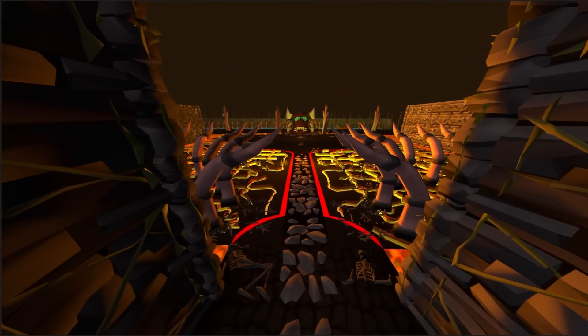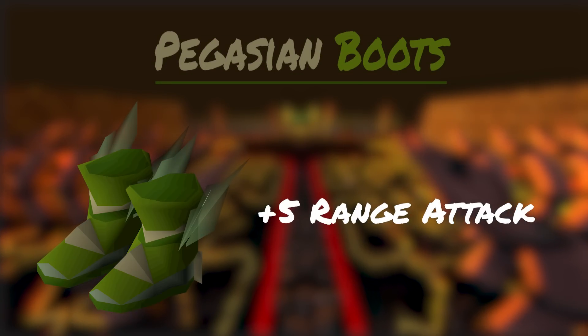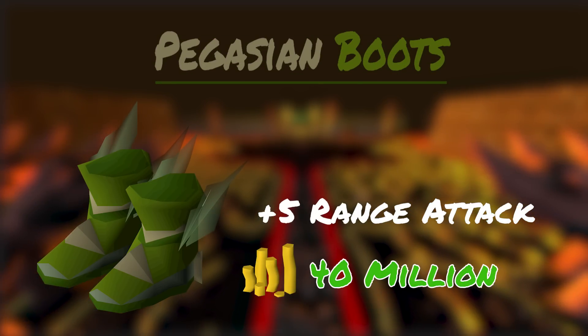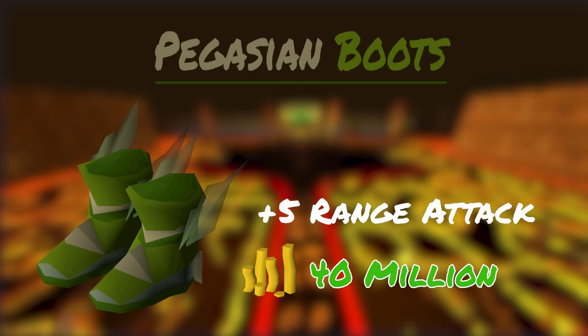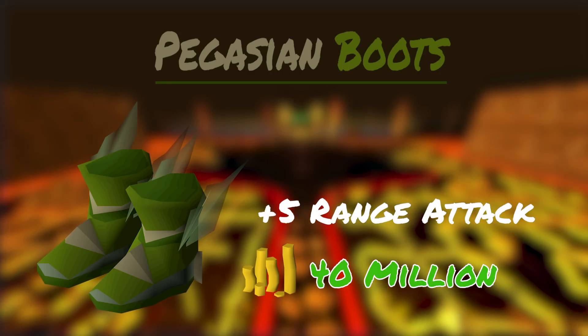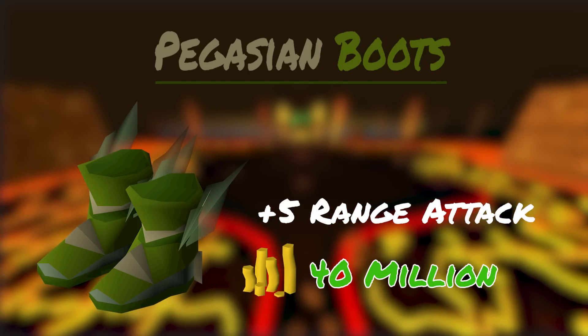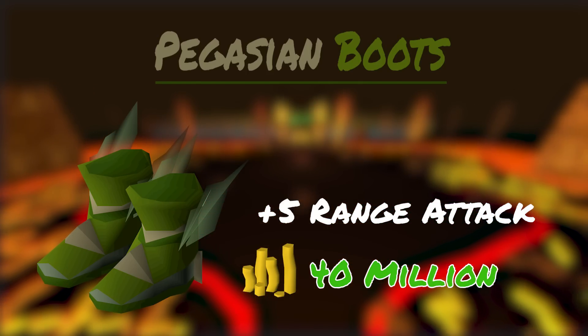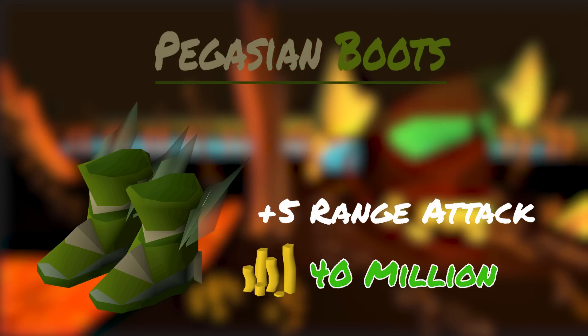Starting off our list at number 1, we have the classic Pegasian Boots. Pegasian Boots are a literal money sink because they only give a plus 5 range attack bonus over the next best alternative for a hefty 40 mil price tag — that's 8 mil per ranged attack bonus. The Pegasian Boots don't actually give any strength bonus over the God d'hide boots and they lose the plus 1 prayer bonus that their alternative has. You won't ever gain a max hit from Pegasians alone, and the accuracy difference will be barely noticeable in general PVM and Slayer.